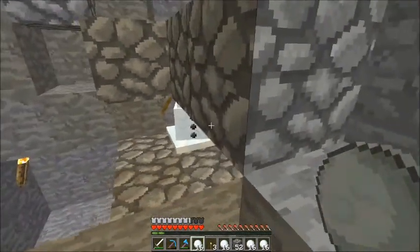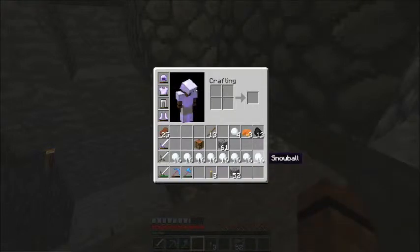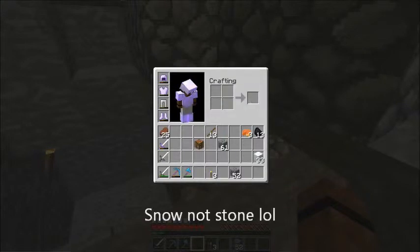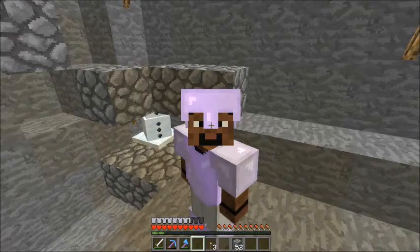One stone shovel gave me eight full stacks of snow — that'll give you 33 snow blocks just using a normal stone shovel. And as long as your snow golem is alive, he will keep producing snow for you. So this is your snow generator.